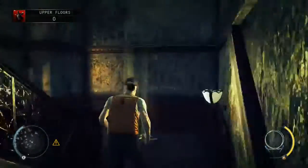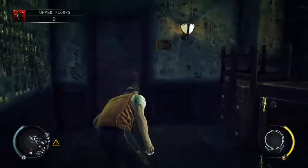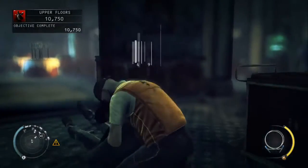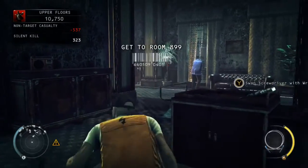This next bit is incredibly easy now that we know what we're doing. Just head through this door, take out the first guard straight away. Drop him and just head over to the guard by the window.